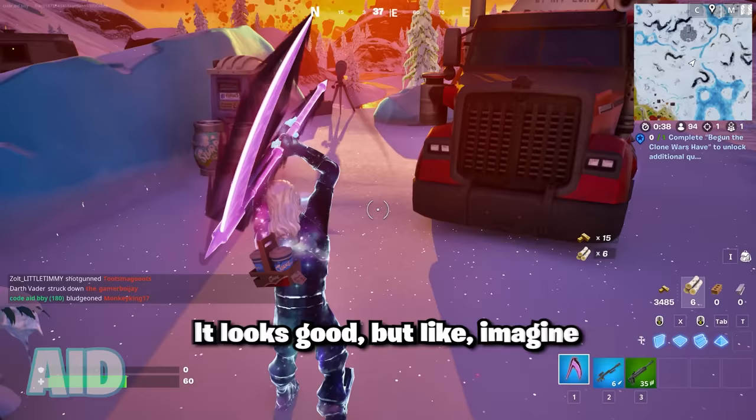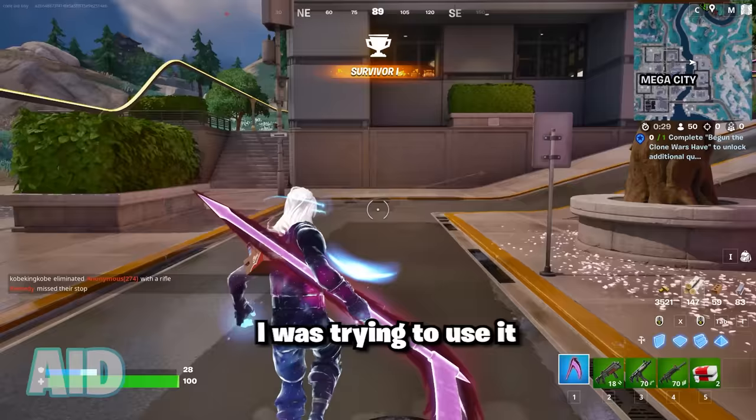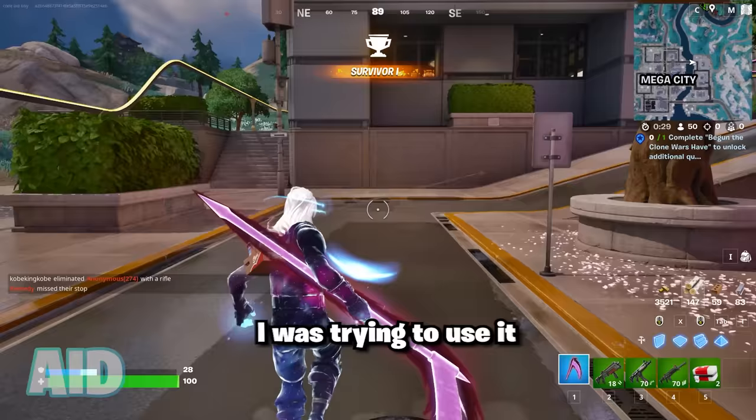It looks good, but imagine just running in the open holding onto this thing — you instantly get spotted because holding it literally doubles your character's size. I was trying to use it and while it has a really cool effect and I really love the glow to it, I'd say you're better off just using a different pickaxe, otherwise this glowing scythe is gonna get you spotted super fast.